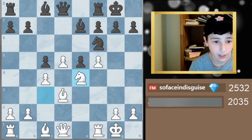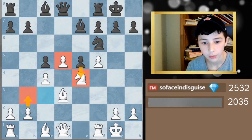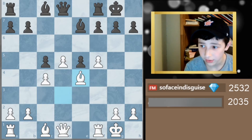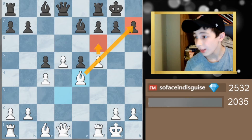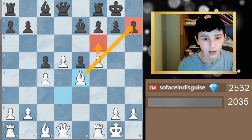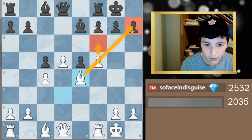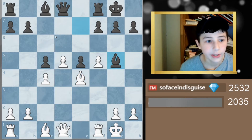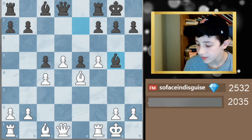He took, and I played knight e4 — just centralizing my knight. He responded by taking, I took back. Now there's always a threat with f6: my bishop is attacking that pawn and it's a discovered attack on his bishop. It's not happening immediately but it's always a threat on f6.